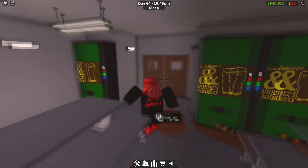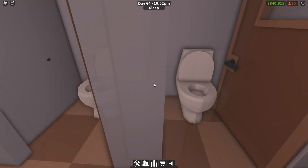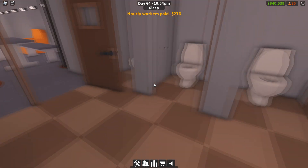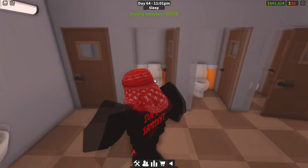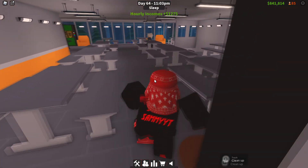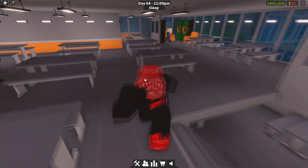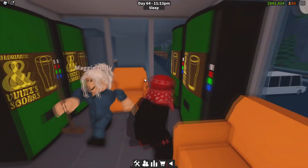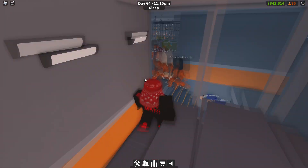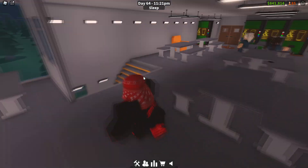Over here we have some more vending machines. In front of these tables we have two sets of toilets — walk in and we have showers, two sinks, and a toilet area, just so you know if you ever need a quick break after eating. You can actually look into the cell block from here and you can look into the guards pool area and see prisoners walking upstairs.